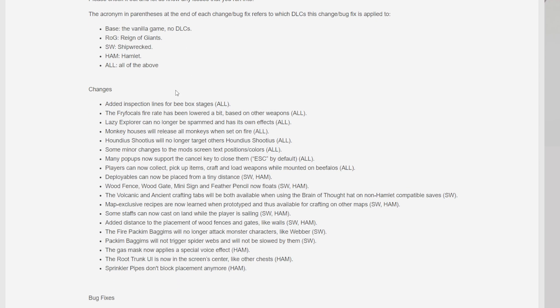Add inspection lines for the B-Box stages. The Fry Focals fire rate has been lowered a bit based on the weapons. Lazy Explorer can no longer be spammed and has its own effects. Monkey Houses will release all monkeys when set on fire. Hounia Shooters will no longer shoot other Hounia Shooters. Some minor changes to the mod screen text. Many pop-ups can now support the cancel key to close them. Players can now collect, pick up items, and craft and load weapons while mounted on a beefalo.